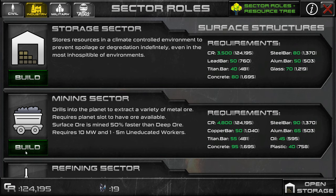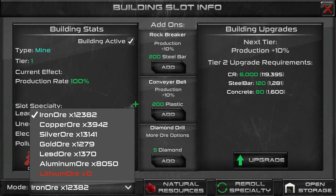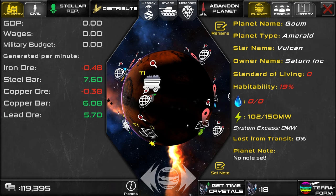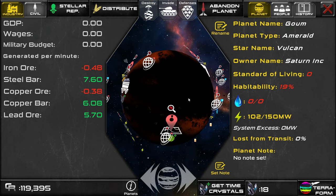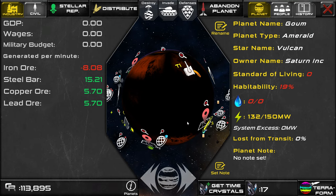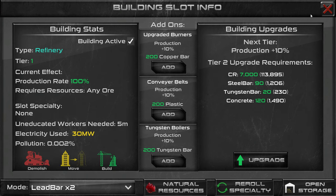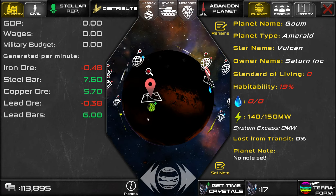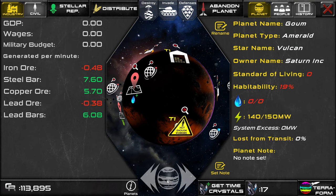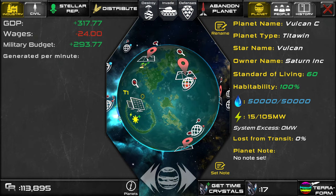Refineries refine quite a bit faster than mines — you could probably have two mines for one refinery, but we're not going to do that for now. Let's add one more mine doing lead. We could also change these to anything else — we don't have to use what the slot specialty is, that's just what would be ideal. So now we have three mines: one mining iron, one mining copper, and one mining lead, and three refineries refining those three ores. Now we're starting to run into worker shortages. So let's go back to our starter planet, find a scenery slot, and add another habitat.